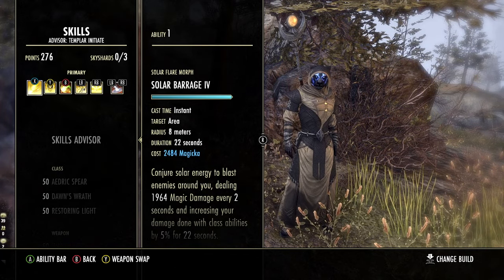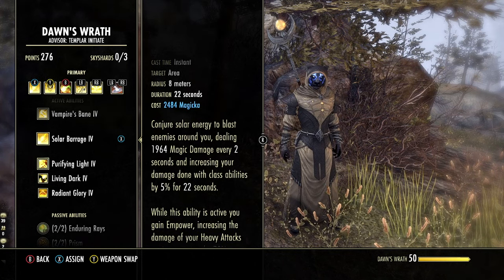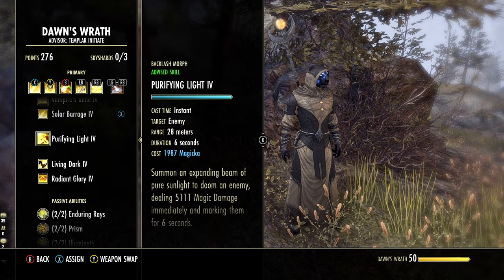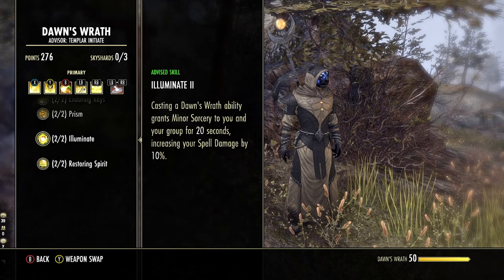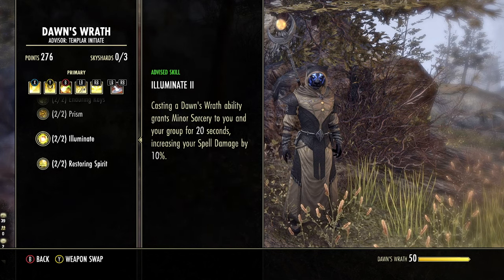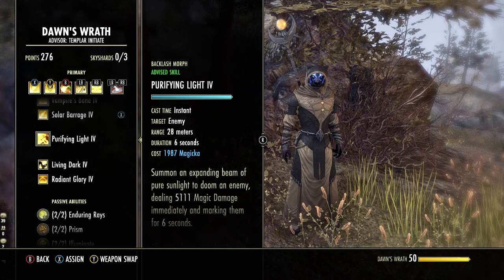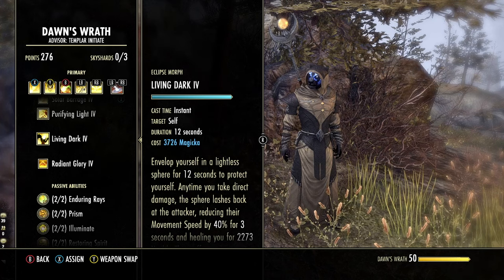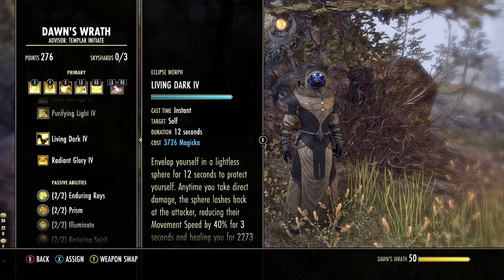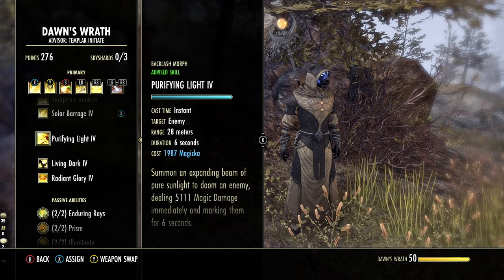For abilities, starting with Solar Barrage from Dawn's Wrath — this does nice AoE damage around you with a 22-second duration. The main reason to use a Dawn's Wrath skill is the Templar passive called Illuminate: when you cast a Dawn's Wrath ability, you gain Minor Sorcery for 20 seconds, increasing your spell damage by 10%. Alternatives in this slot include Living Dark for healing, Radiant Glory for execute, or Vampire's Bane for a single target dot — you just want a skill from this line for that passive.